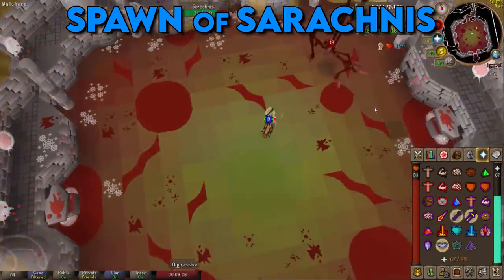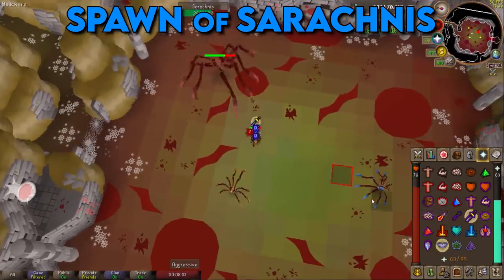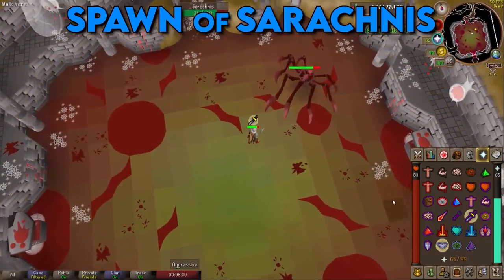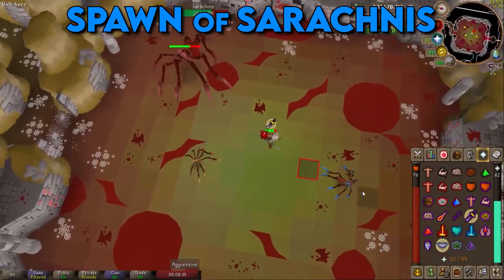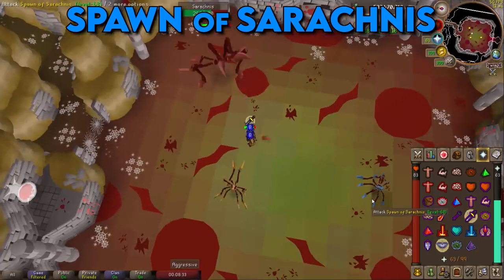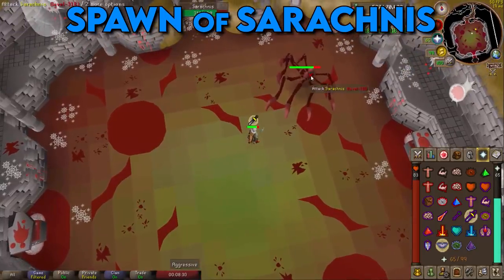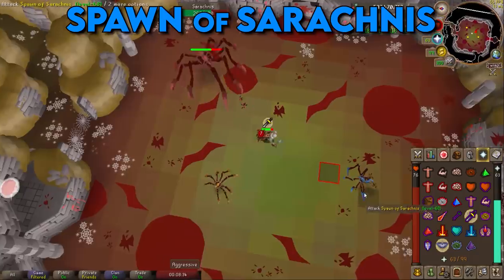The final mechanic is the spawns. When Serachnus reaches 66% and 33% health, she will summon two spawns: a level 68 that uses magic and a level 107 that uses melee, both with 30 health. If you're using lower-tier gear, I'd suggest killing both spawns, as they can hit through prayer and chunk you decent damage. If you're in best-in-slot or close to it, you can just tank both and finish the kill.